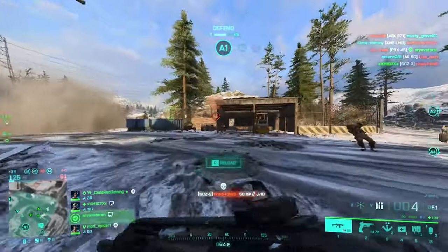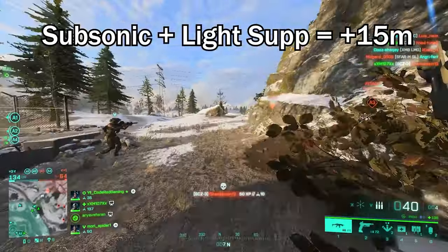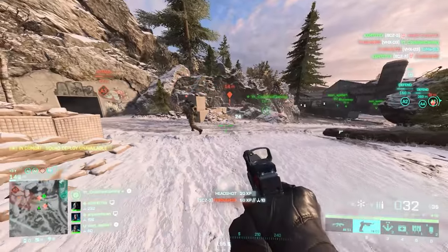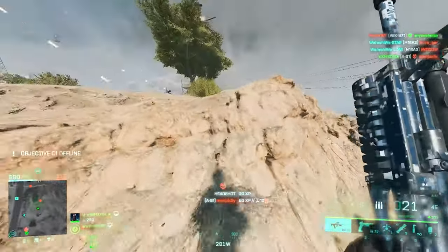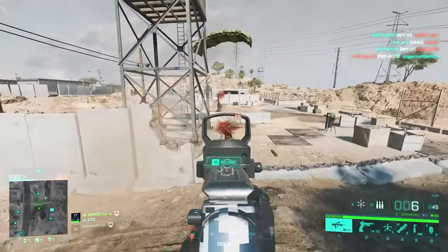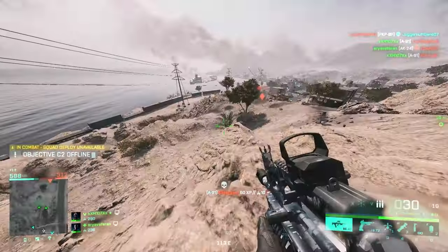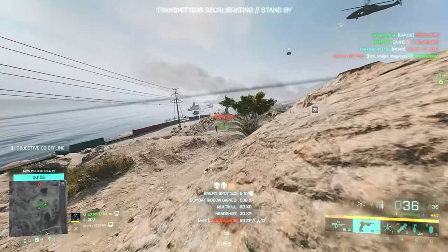For muzzle velocity, Subsonic rounds sometimes equal Close Combat but most of the time offer the slowest velocities possible. For fire rate, sometimes equal to Close Combat, sometimes slightly lower. The key unique feature of Subsonic rounds is their ability to complement suppressors. With Subsonic and a light suppressor, you become invisible on the mini-map at ranges above 15 meters. With Subsonic and a heavy suppressor, you are completely gone from the radar at any range.